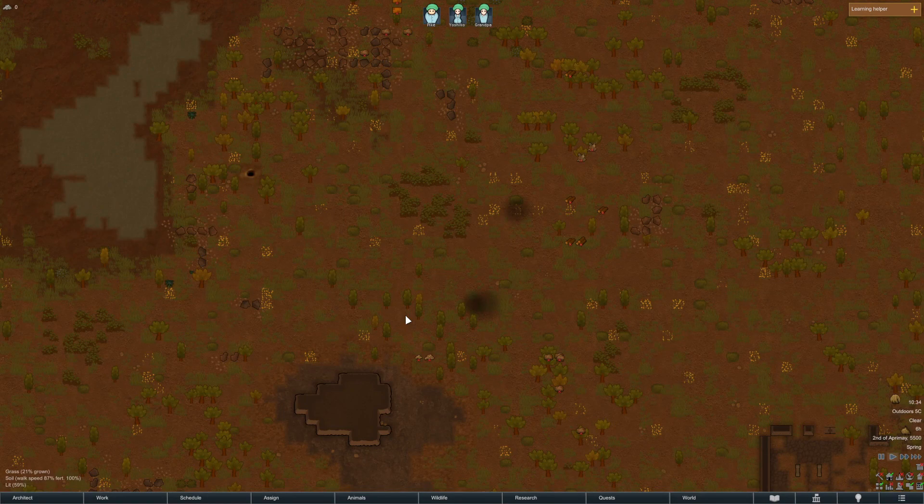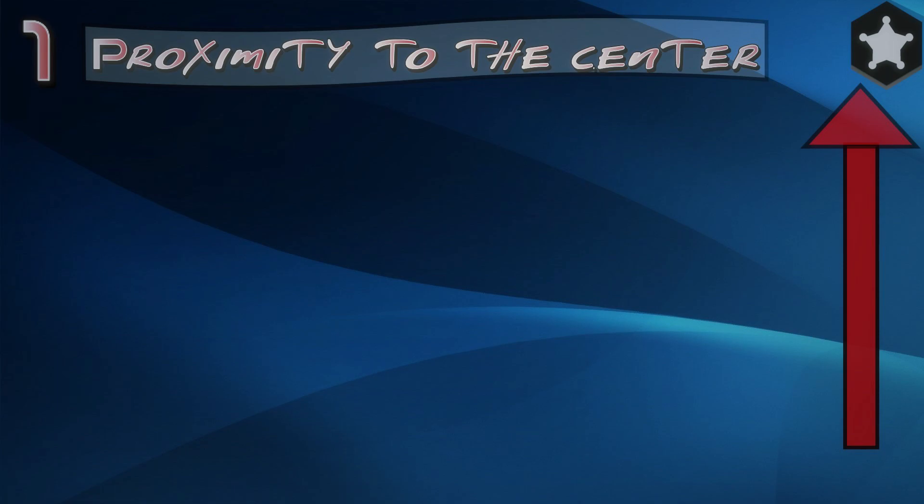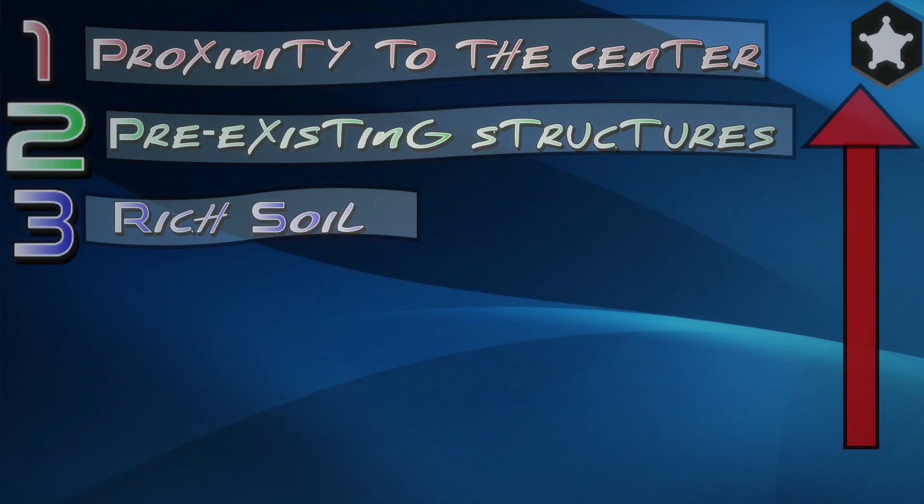Day 1. You just crash landed on a foreign planet, and the first thing to do is hit the pause button and scout the map. When I look for a place to call home, I consider the following in order of importance: 1. Proximity to the center — this gives you more time to react to threats. 2. Pre-existing structures — they make early game base building significantly easier.